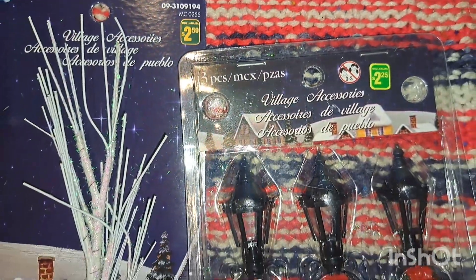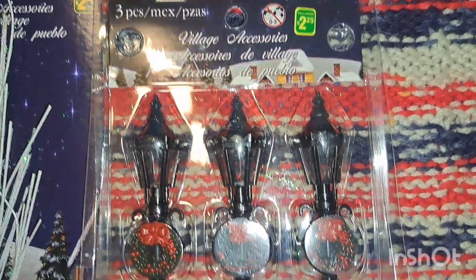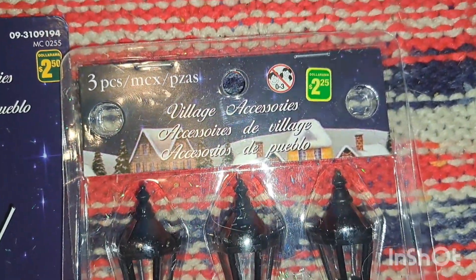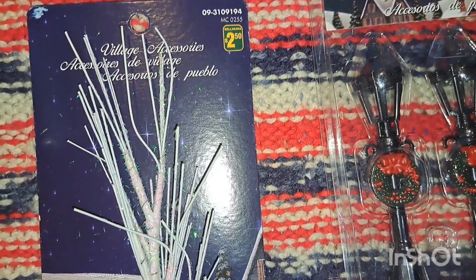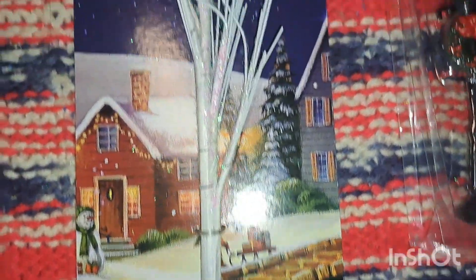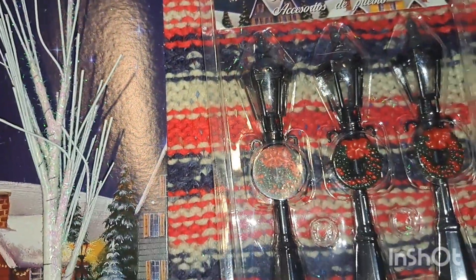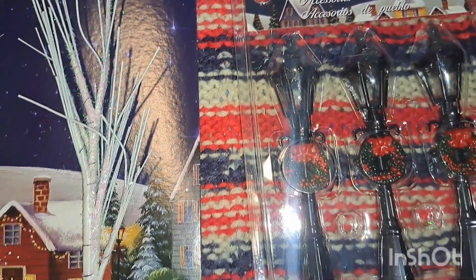Nate requested some new pieces for his village setup. This one was two dollars and 25 cents - they are plastic, just like little light posts with wreaths on them, so he'll be adding those to his little setups. Then he already has one of these but asked for another one. This does have glitter fallout - it's two dollars and 50 cents - but it looks like a birch tree or a winter tree. He loves doing little setups with the little houses from Dollar Tree with his trains and stuff.